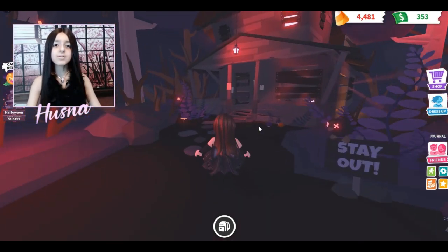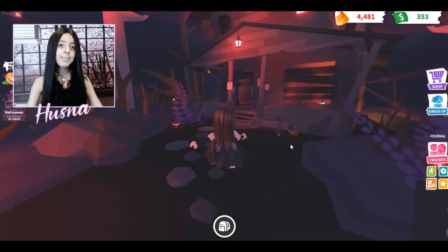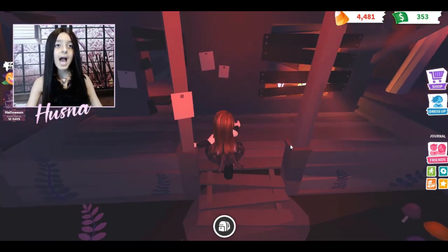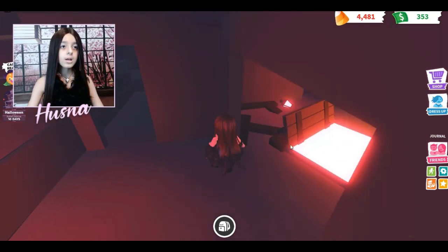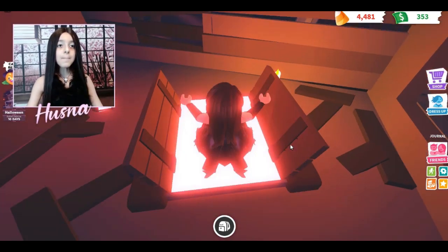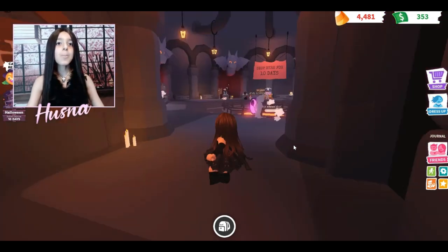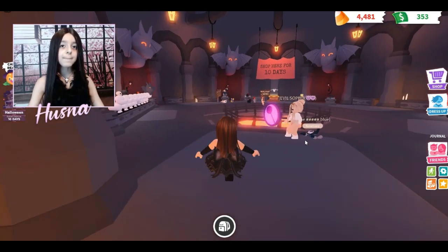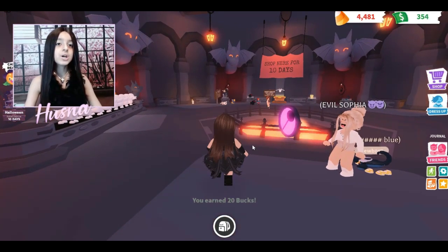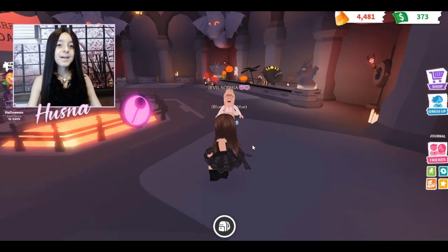Over here it says 'stay out' — you see a cabin with a sign. Walk straight through the cabin, through the door, and jump in here. You'll see this really nice color screen — it's great for backgrounds — and then you teleport straight to the shop! How cool is that? I just earned 20 bucks too.